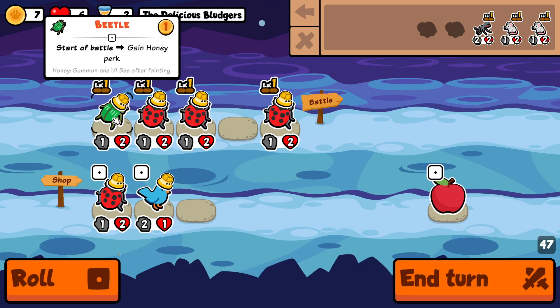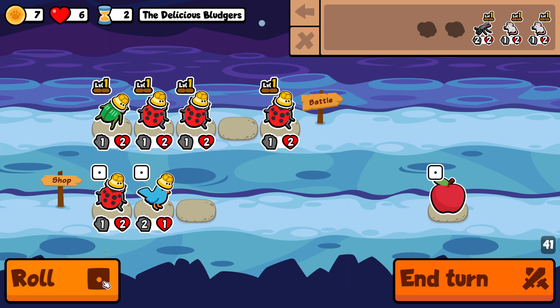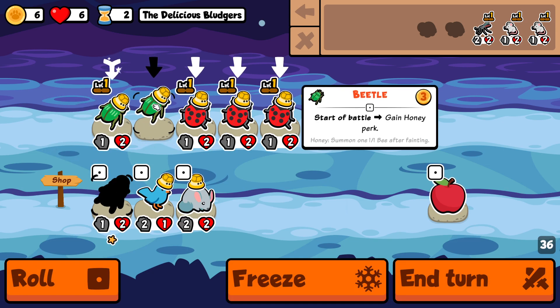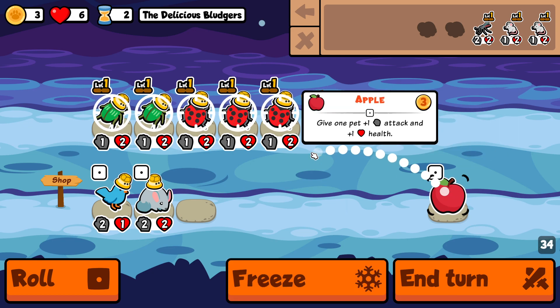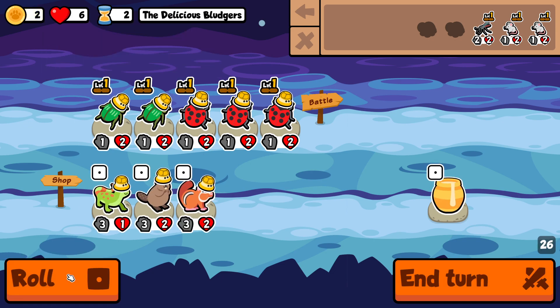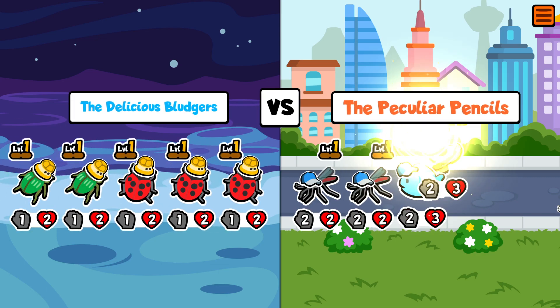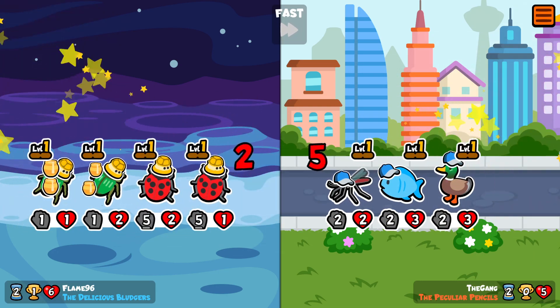We take a ladybug. I kind of want another beetle; I don't think I really want the fourth ladybug, so I'll skip it. We do get a beetle — maybe even put an apple since I'm not really looking for anything, or I could take another beetle if I find it. Yeah, I think that's actually wiser.